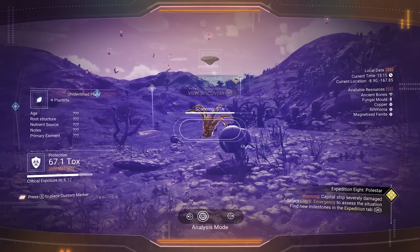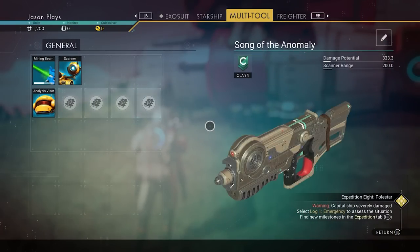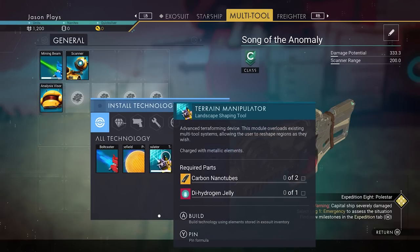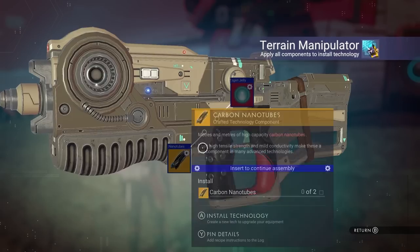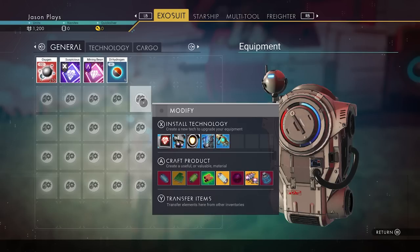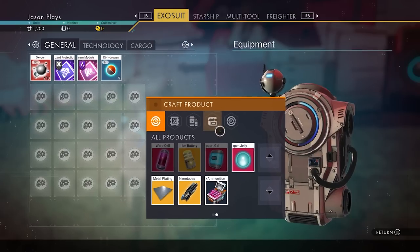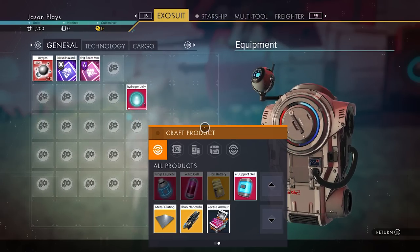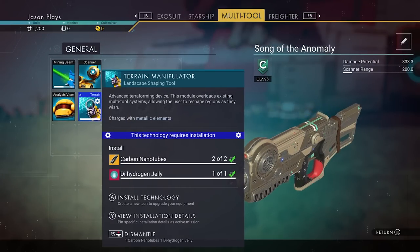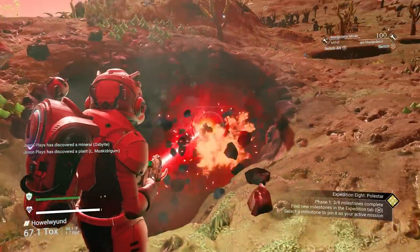We need to make a terrain manipulator so we can dig up the ground. In your multi-tool, install the terrain manipulator — it requires carbon nanotubes and dihydrogen jelly. We can create dihydrogen jelly from the crystals we picked up. Make two nanotubes — that's all you need: one dihydrogen jelly and two nanotubes. Now we can dig holes in the ground and get those buried bones.